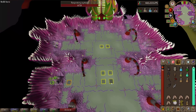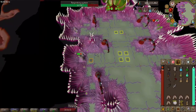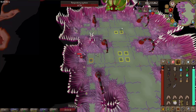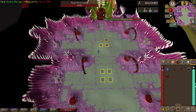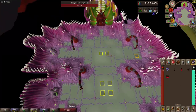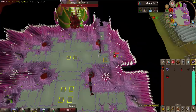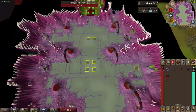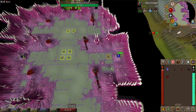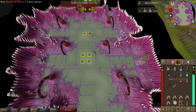I take out the first one, then head down to the southern one and take that out. As I start heading back up toward the sire, I restun it so it stays down for the next two respiratory systems. I finish off the northeast one and then the southeastern respiratory system.